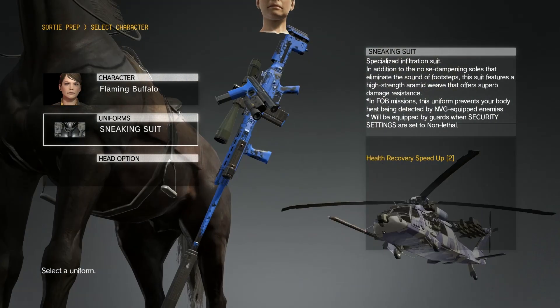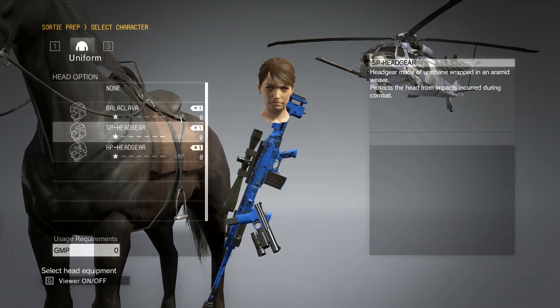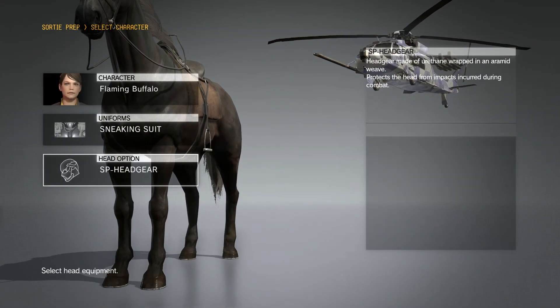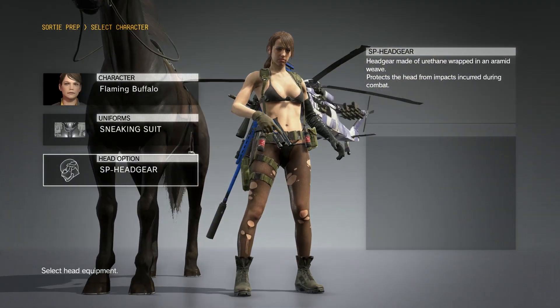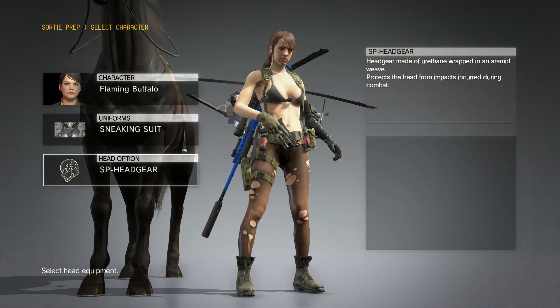Yes, it's kinda creepy — kinda like that guy from the movie Hollow Man, you know, the invisible guy. Next, we go to the head option and we equip her with the SP headgear, and look at that — we have Quiet here in all of her glory.